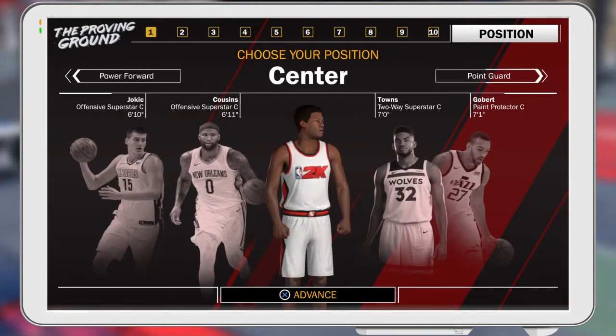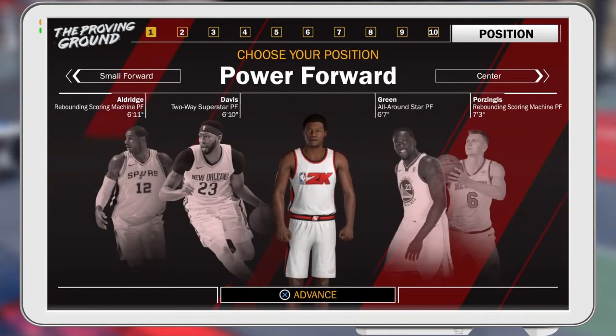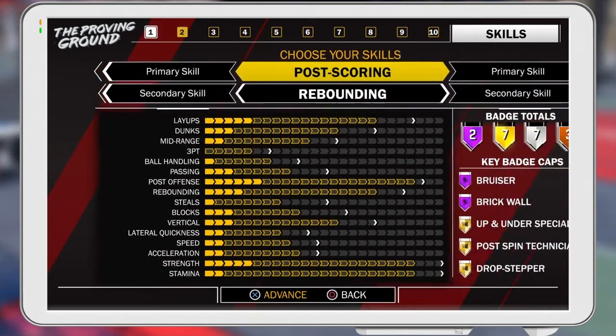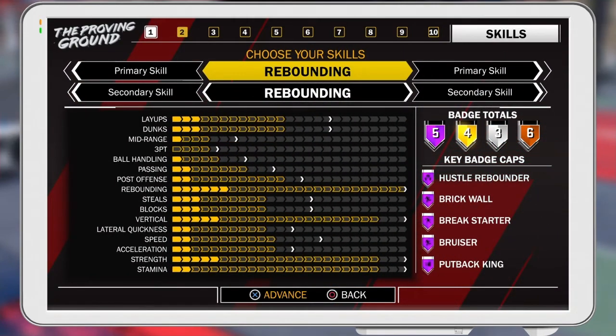You want to make a center build, because what's the point of making a power forward build for getting boards? So you want to make a center build and make a pure glass cleaner — rebounding as primary skill.